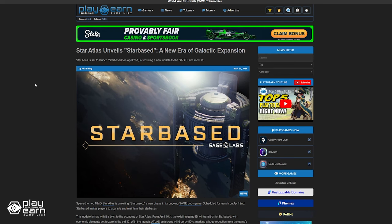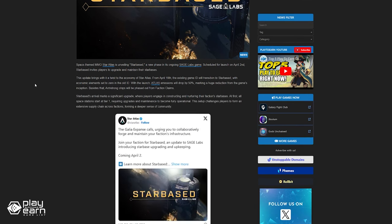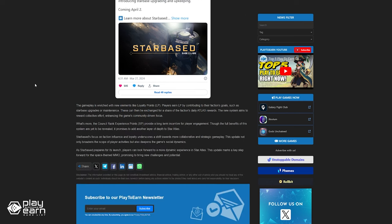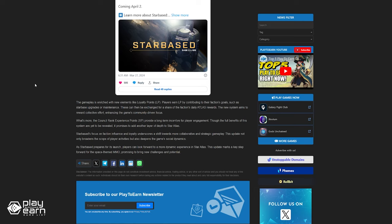Star Atlas also recently unveiled Starbase, a new phase in its ongoing Sage Labs game which was launched on April 2nd. Starbase Arrival marks a significant upgrade where players engage in constructing and nurturing your faction's starbases. At first, all space stations start at Tier 1, requiring upgrades and maintenance to become fully operational. This setup challenges players to form an extensive supply chain across factions, forming a deeper sense of community. For even more info, you can check our article.